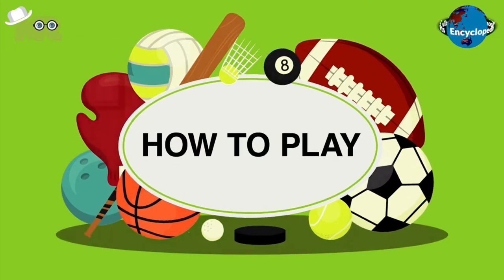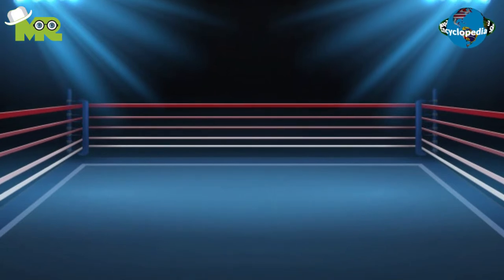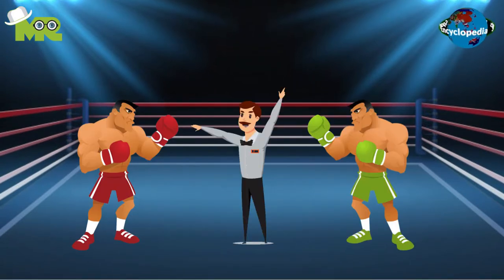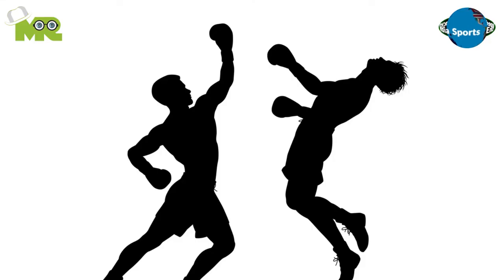How to play Choss Boxing? The game takes place inside a boxing ring, either padded or filled with sand. The game begins with two fighters standing in front of each other. The game begins when the referee gives a signal. Players are allowed to use all boxing techniques, such as punches, hooks, uppercuts, and body shots.